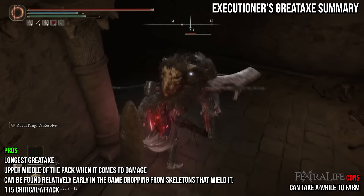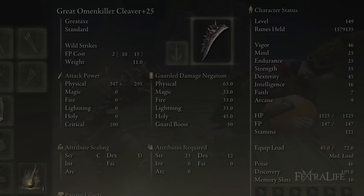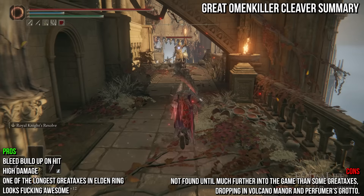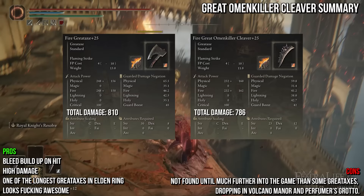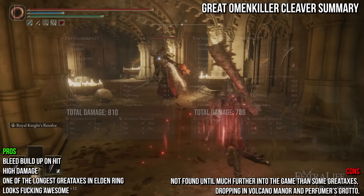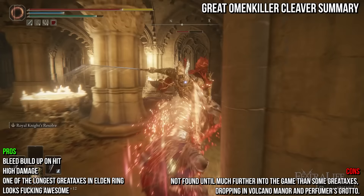Up next is the Great Omen Killer Cleaver. It shares the default moveset of most great axes and deals physical damage, has an average weight of 11, and requires a lot of strength and some dexterity. It's a fantastic great axe — though it does slightly less damage than most other infusible great axes, it is the only great axe with native bleed buildup on hit, more than making up for this, and it's also one of the longest great axes in the game. It can't be found until much further into the game in Volcano Manor and Perfumer's Grotto. The Fire infusion is only 24 points behind the Great Axe, so I recommend it for a straight melee build. Its low requirements make it versatile: great for dual wielding two of them for jump attacks and bleed buildup, and it can also be used with a Clawmark Seal or great shield. Swap it out against bleed-immune enemies for a higher damage great axe when possible.